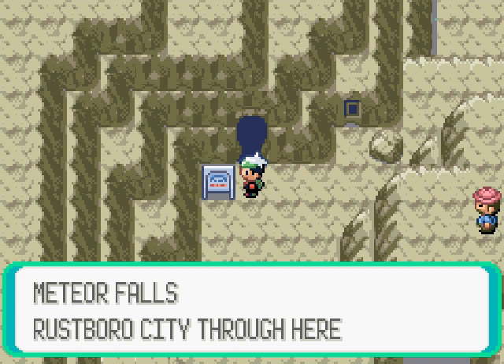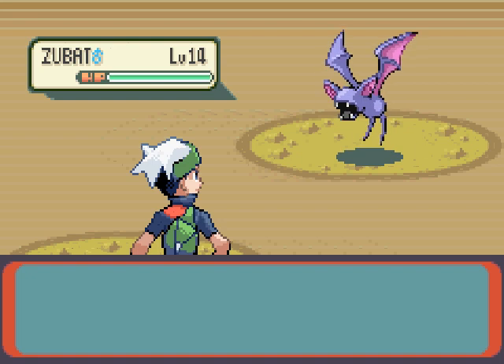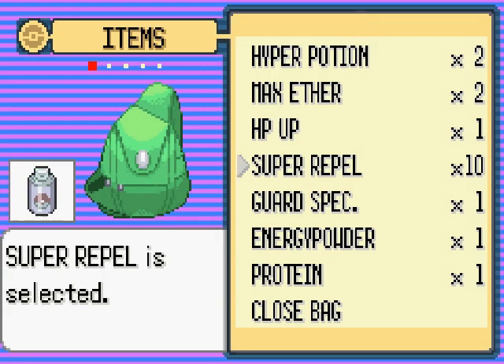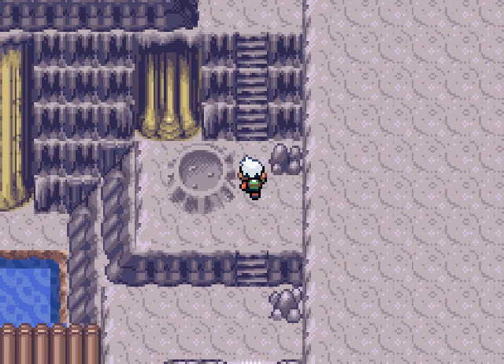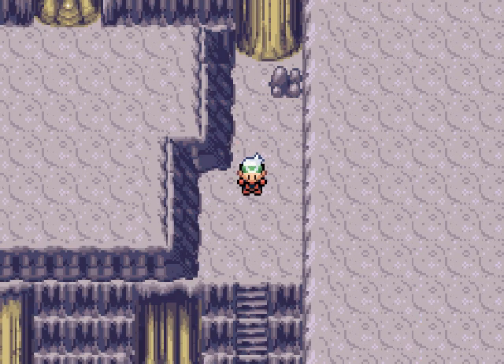Meteor Falls — Rustboro City through here. Oh, going back to Rustboro. How about we go in and explore anyway? Of course there are Zubats. I'm going to use one of my Super Repels now. There's a crater here but nothing in it — wait, there's an item. Another Full Heal. I already have quite a few of those.